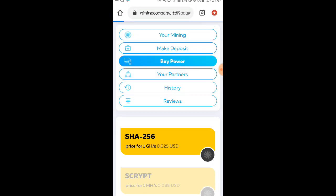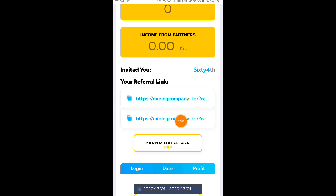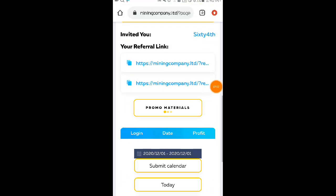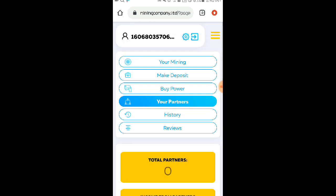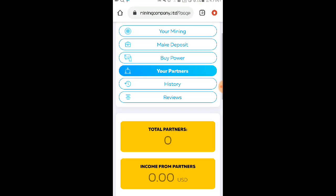Dito naman po sa Your Partners — kung gusto ninyong mag-invite ng friends dito, punta kayo dito sa Your Partners. Dito ninyo po makikita yung inyong referral link. Kung gusto ninyong gamitin yung referral link ko, ilalagay ko lang po dyan sa ating description. Kayo na po bahala mga Lods kung gagamitin ninyo yun o hindi — optional naman po yung referral link natin, o kayo na rin bahala maghanap ng referral link dyan sa ating comment section.